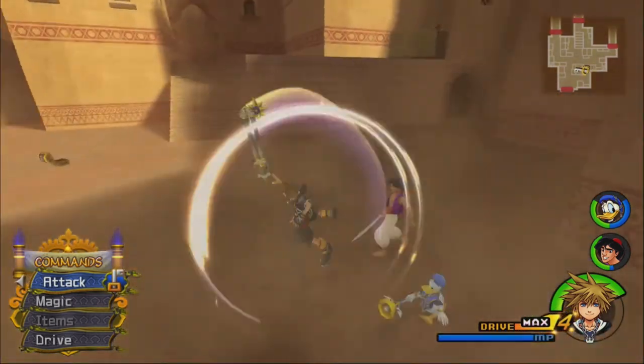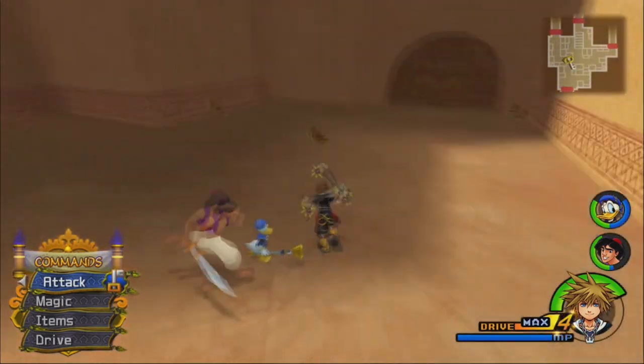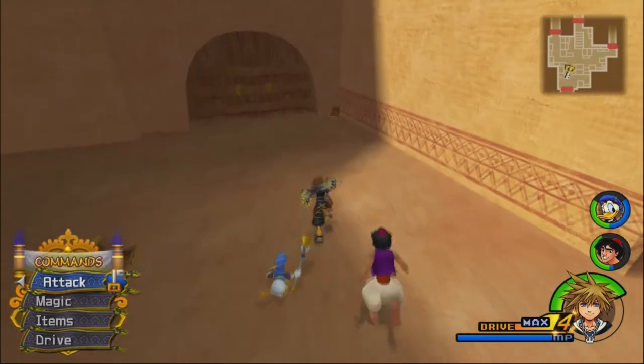We've basically single-handedly decimated the Agrabah Bazaar. Aladdin's gotten a Goofy's Sword — that was kind of uncool.